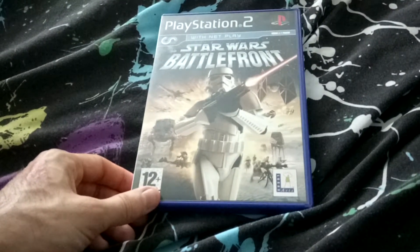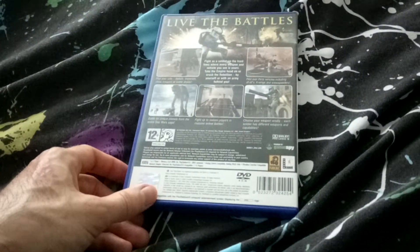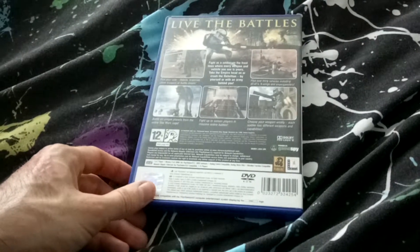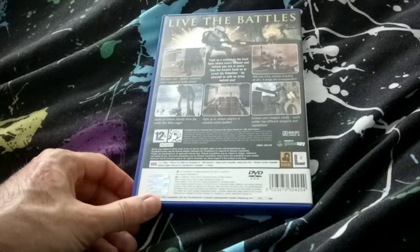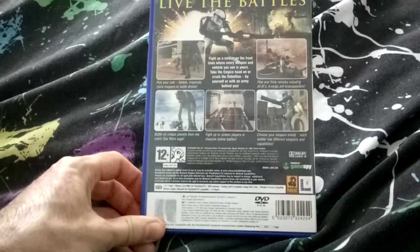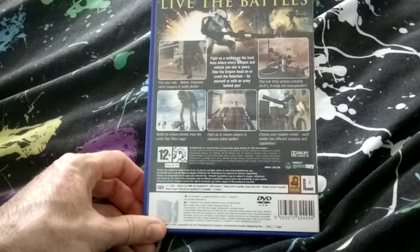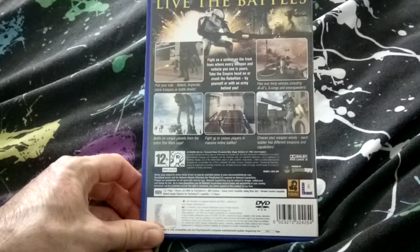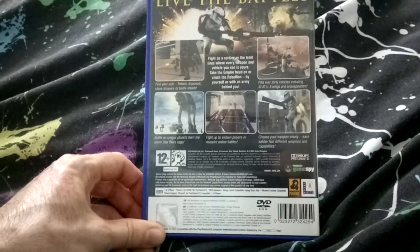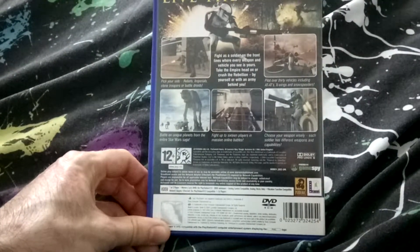We had a thing called Net Play, which was basically the hard drive, and you'd find a lead — probably to an old phone or something like that — and just plug it into the hard drive and into the wall. So with Star Wars Battlefront, you had the Rebels, the Imperials, the Clone Troopers, the Battle Droids. You also got the Pilot, who basically uses 30 vehicles, including the AT-AT, X-Wings, and the Snow Speeders.